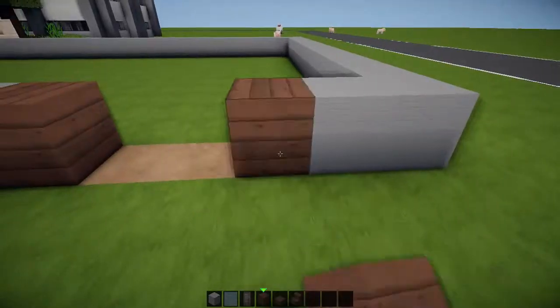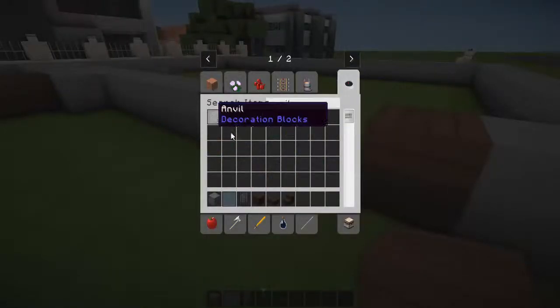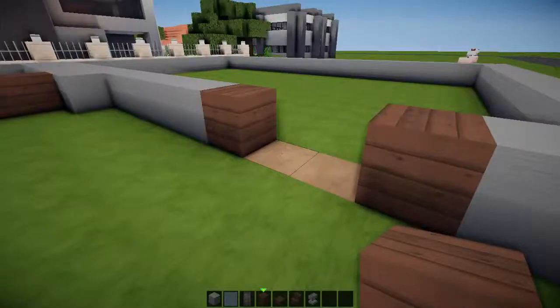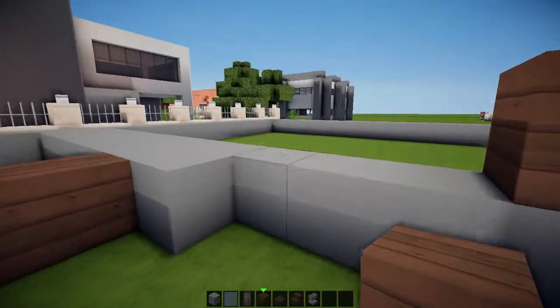A gap of 4 because I'll have a double door. We're going to grab an anvil because we're going to need that for later use. This is where our door is going to be — we'll leave a gap and have our first double window there.